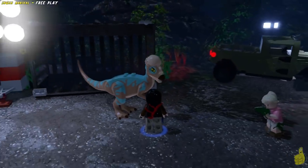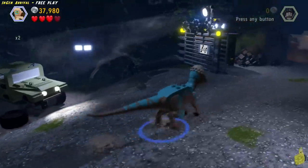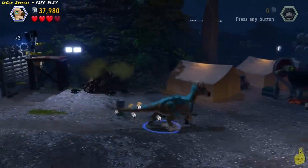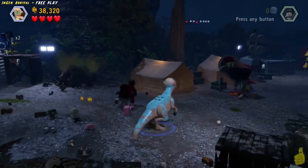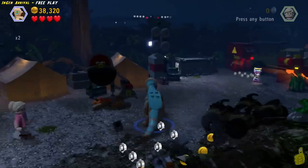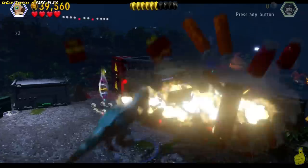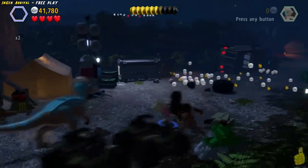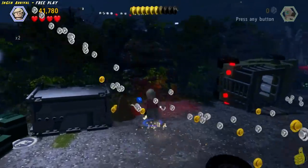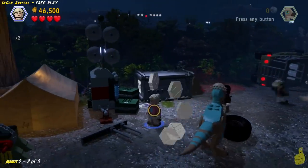We give him the banana. Now he's all happy, and actually he becomes part of our playable character list. We'll go ahead and switch on over to him. There's a few things he can do for us, like take out the baddies and break the amber chunks on the wall. We'll go ahead and take that wall out — and the wall is now down. There's a handful of studs including a blue one. Make sure you grab that one, especially with your two times on — that's 2,000 studs in one pickup.